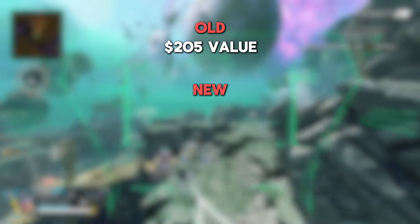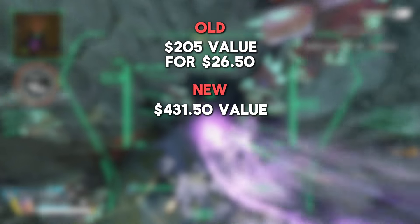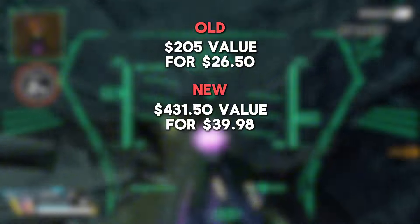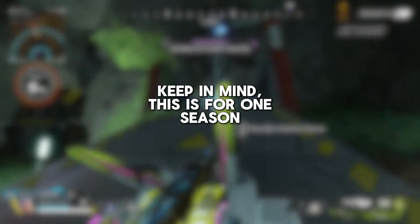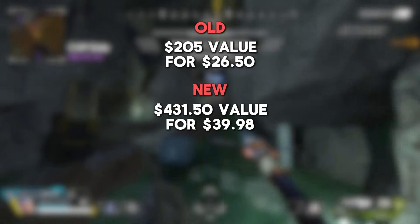To compare and contrast the old and new pass values: the old pass gives you $205 of value for $26.50, but the new pass gives you $431.50 for $39.98. Now get ready, because I'm going to do some more math. Let's convert these prices into proportions to get the exact value, because this looks pretty ugly.